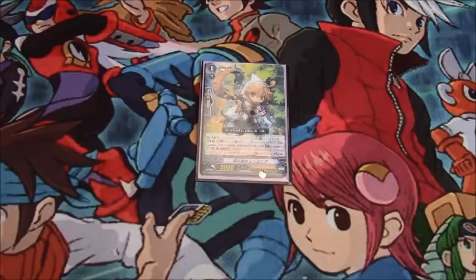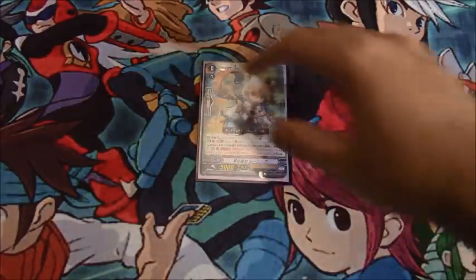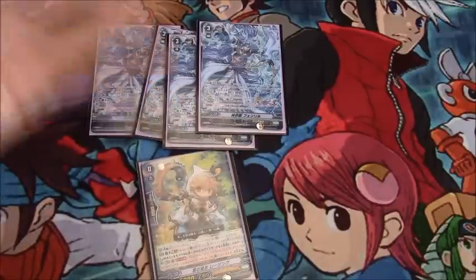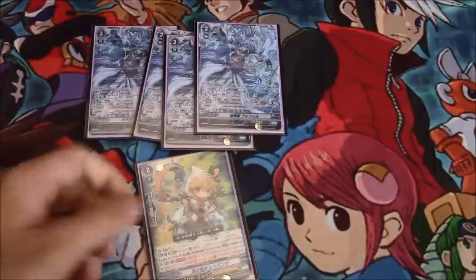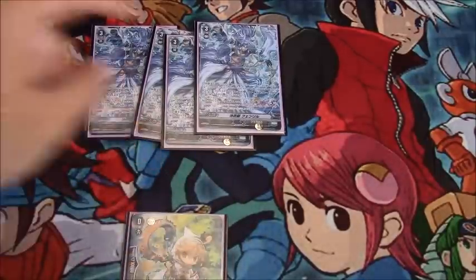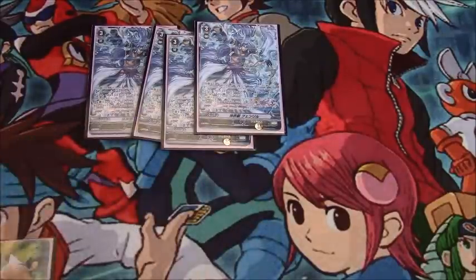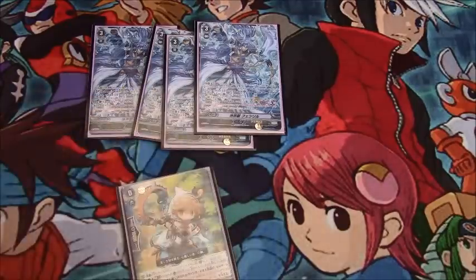Fenrir does the exact same thing for CB1 on stride — you soul charge 3 and then gain a skill of once per turn calling a unit that gets soul blasted. It helps you keep a board, which is great against retire decks, and in some cases lets you get extra attacks off because some units soul blast on attack declaration. You can attack with a side column, swing with your vanguard, soul blast, and then call a unit with Fenrir's skill. Ladyying stacks with Fenrir so you could potentially call an entire column.